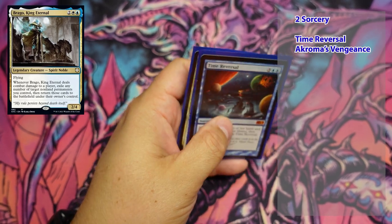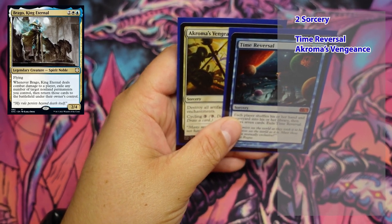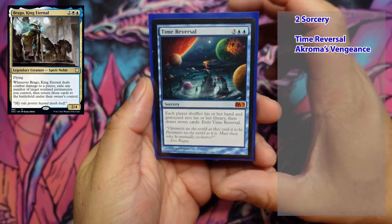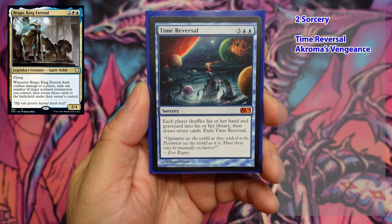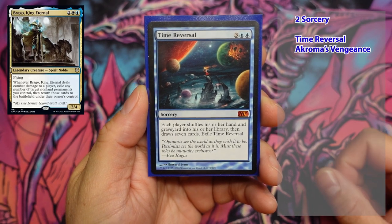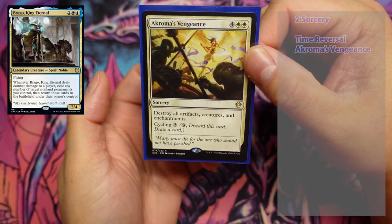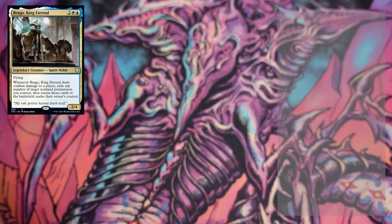Sorceries — we have two sorceries in this deck: Time Reversal and Akroma's Vengeance. Those are the only two sorceries in this deck.